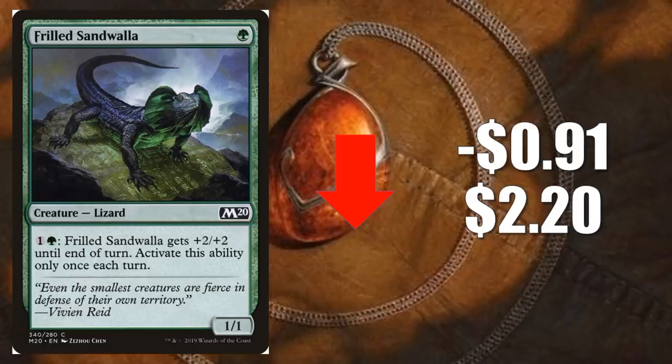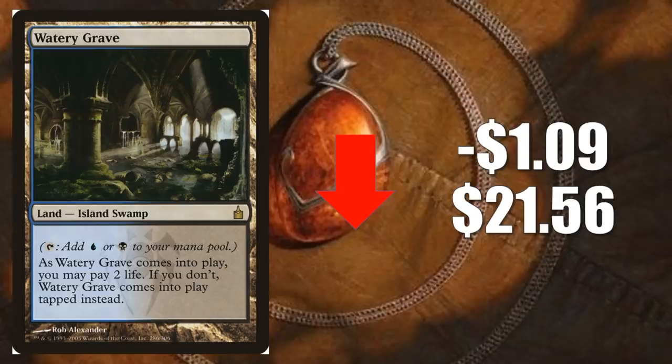Number four: Watery Grave, the original one from Ravnica City of Guilds. It goes down $1.09 to $21.56. This had a jump recently because towards the end of this past standard season, the Kethis combo deck just caught on and this is part of that mana base. Now with everything moving forward and getting closer to rotation, it just retracts back a little bit. Still a key card that's going to see play in standard mana bases next season, and of course it does see a lot of modern play too — Urza Thopter Sword and Grixis Shadow are two really big decks right now that both use this in the mana base.